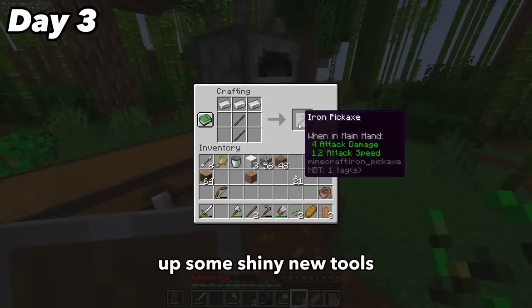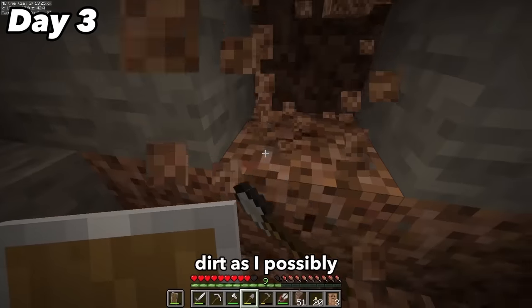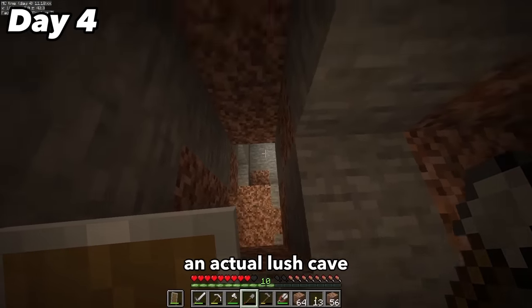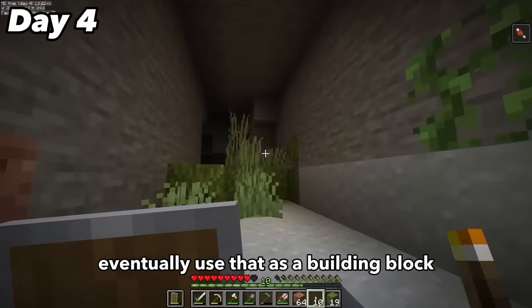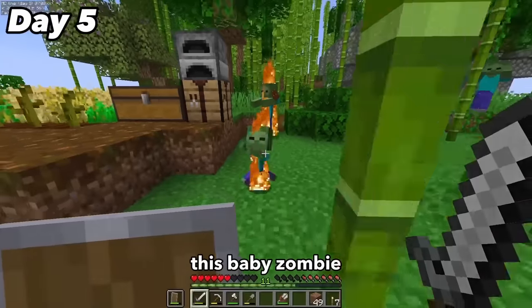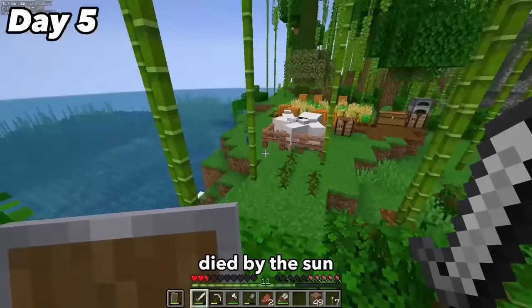After crafting up some shiny new tools, I noticed an azalea tree — which if you didn't know leads to a lush cave — and I wanted to find an actual one while getting as much rooted dirt as I could because the block looks really nice. I dug as much of it as possible, also finding some iron and eventually an actual lush cave. I gathered up all the resources I could find, getting a lot of moss because I'd eventually use that as a building block. By the time I arrived back at the surface it was already day 5, and I was greeted by zombies. A baby zombie almost got me and I got stuck on a piece of bamboo, but I ran and he died in the sun.